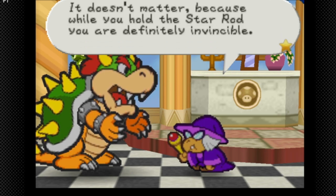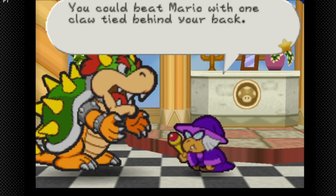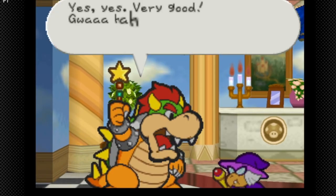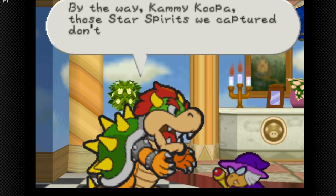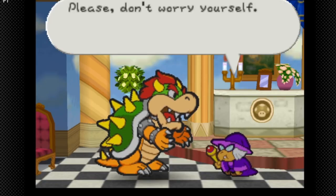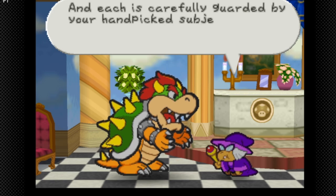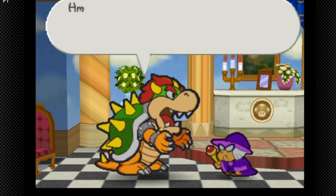'Kammy Koopa, you are sure Mario will never defeat us, right?' 'Please, your violence, try me. Calm down — Goomba King is small time. While you hold the Star Rod you're definitely invincible. You can beat Mario with one claw tied behind your back.' That's the second time they've used that line. Each Star Spirit is held separately and carefully guarded, so even Mario can't save all seven.